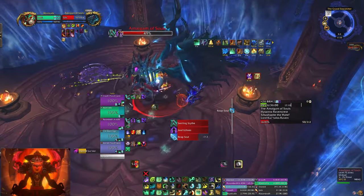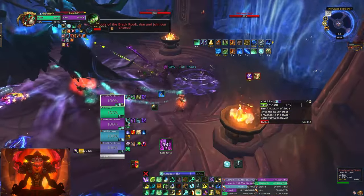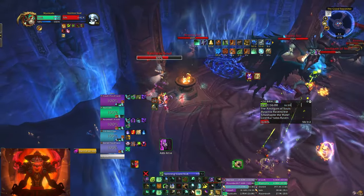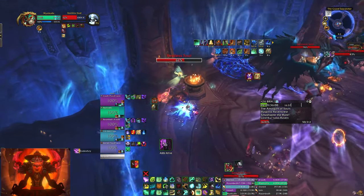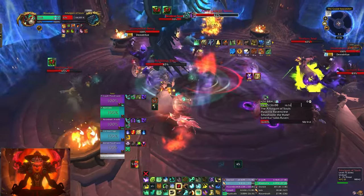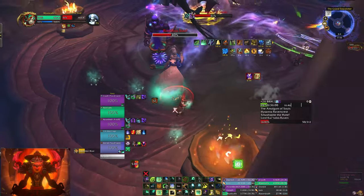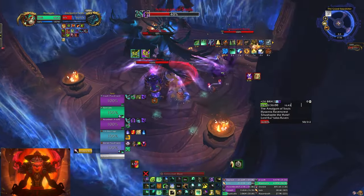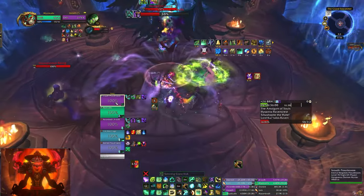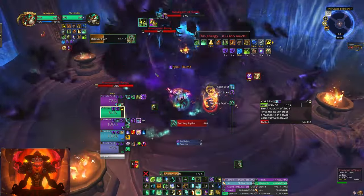We're coming up on 49% — this is a big mechanic. A bunch of adds are going to spawn and you need to kill these adds. Rob this and cap this — nice. Can I sweep? Yes. I don't think any hit, but I'm still going to Diffuse Magic here and stand in darkness — fantastic.